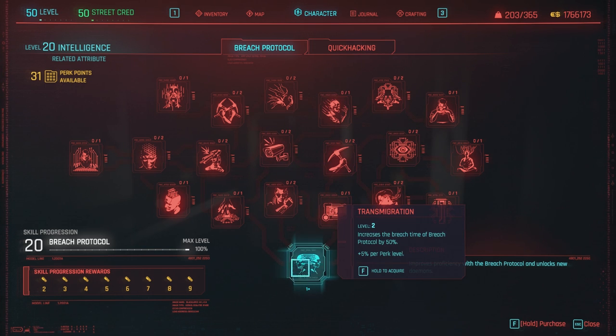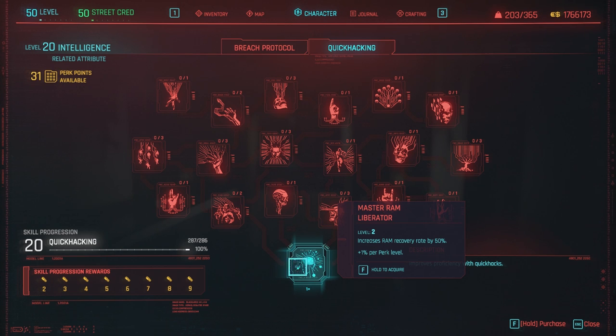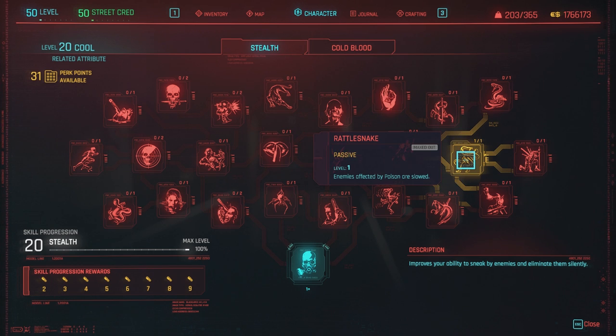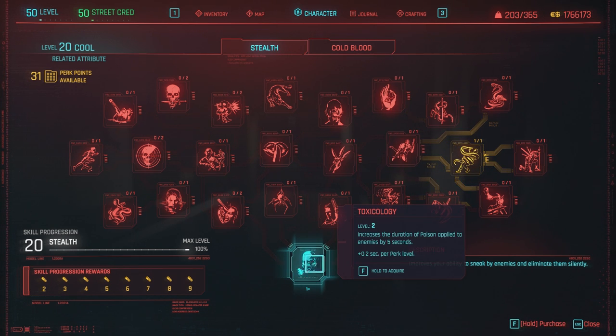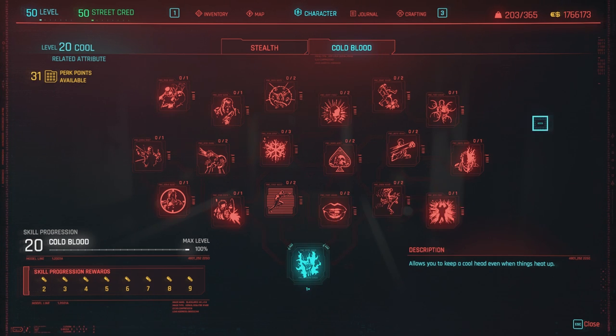In the intelligence tree: Transmigration does not work. In the quick hacking tree: Master RAM Liberator does not work. With the cool attribute, in the stealth tree: Rattlesnake and Toxicology don't work. And in the cold blood tree: Merciless does not work. That is a total of 19 perks not currently working in Cyberpunk 2077. About two or three months ago there were around 40 perks not working, so we're basically halfway there. Hopefully they fix the rest so we can enjoy this game for what it is.